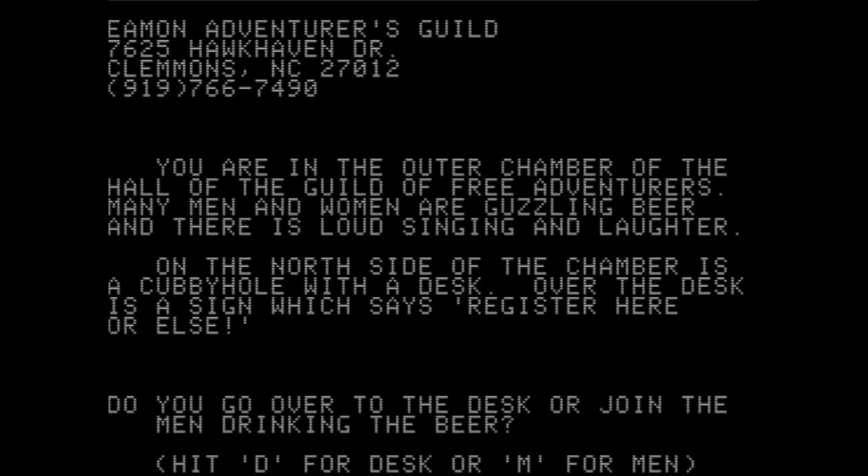So this is a text-based adventure game, and it starts out: "You are in the outer chamber of the hall of the Guild of Free Adventurers. Many men and women are guzzling beer, and there is loud singing and laughter. On the north side of the chamber is a cubbyhole with a desk." Over the desk is a sign which says, "Register here or else."